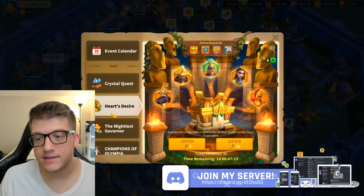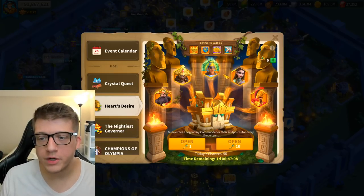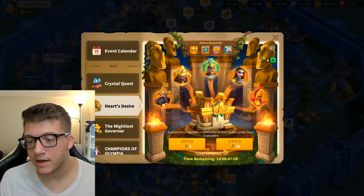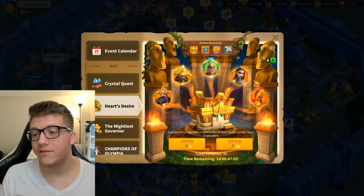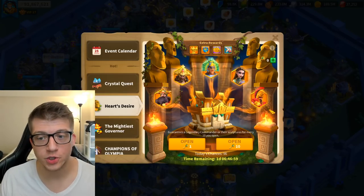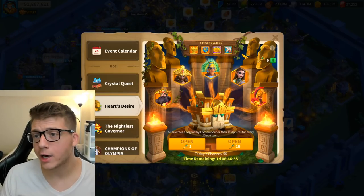Also during KvK is an event called Heart's Desire. This uses your sovereign keys and lets you pick five legendary commanders you'd like to get sculptures of. You then have a higher-than-normal probability of pulling sculptures for those specific commanders.